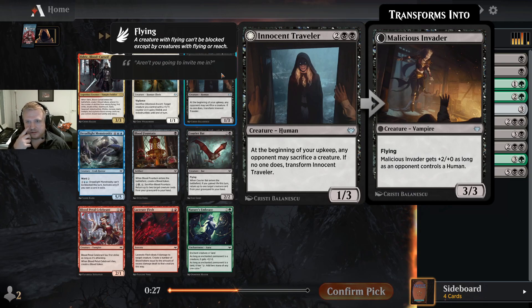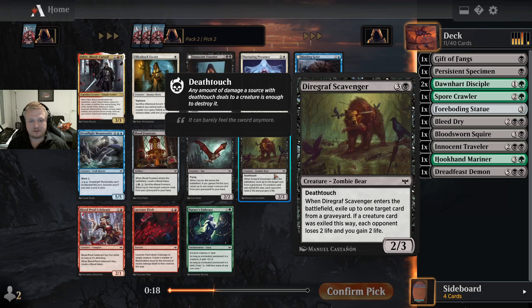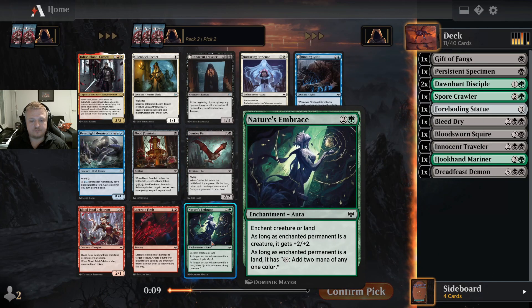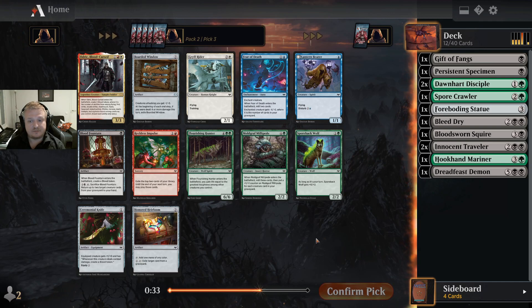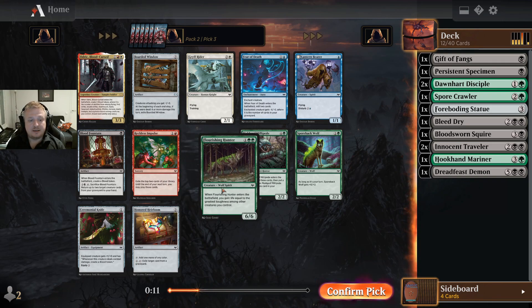This is another of those formula three-three flyers that can be a five-three. Do I want another one? I have the option of a formula death-toucher that can sometimes drain the opponent for two. I'll take the Innocent Traveler — it's a nice flyer after all. Often the opponent isn't going to sacrifice a lot of creatures. These are triggers on my upkeep so it will be a one-three until then. This is a fine two-drop. There's a Flourishing Hunter — should I take a two-drop or another six-six? I really like gaining life. I'll take this.